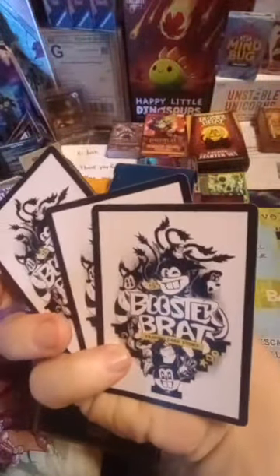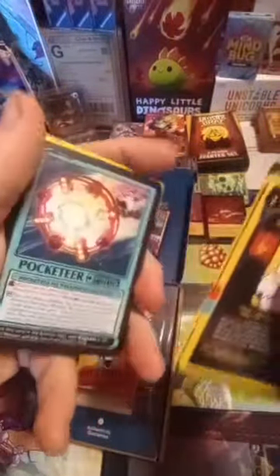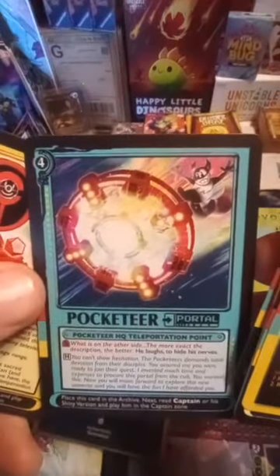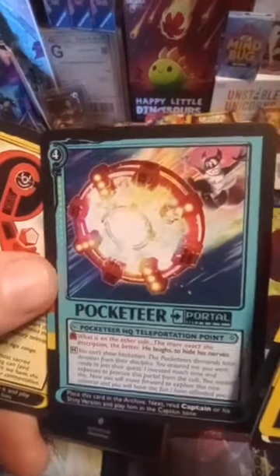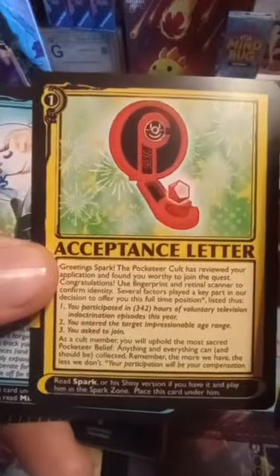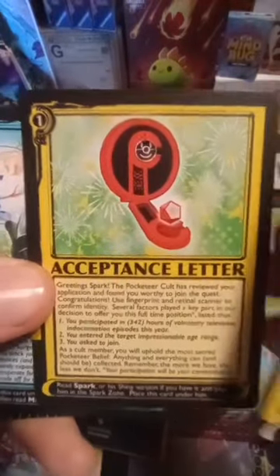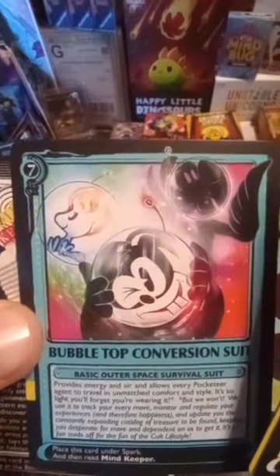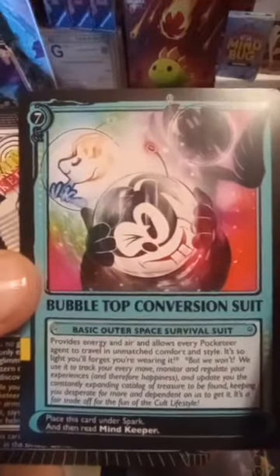We got the author note and the basic rule stuff of course. The back of it's white — oh that is sick, we'll put these in the far back. We got Pocketeer the Portal — that's sweet. The acceptance letter, look at that coloring, that is amazing. Bubble Top Conversion Suit — look at my boy Pinky or Binky in the back. Going Pinky — that is just amazing.